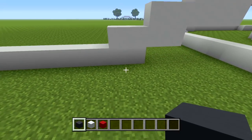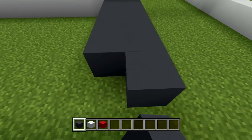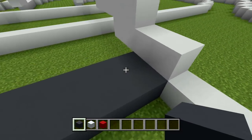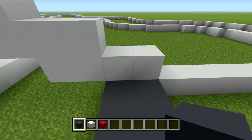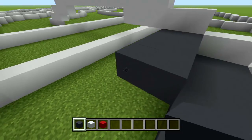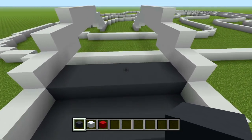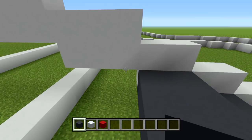For the bridge, you want to place two blocks of gray concrete right here for the first layer, aligned with the two blocks you've already placed. Then place another row of two right above that, and then place a row of three.